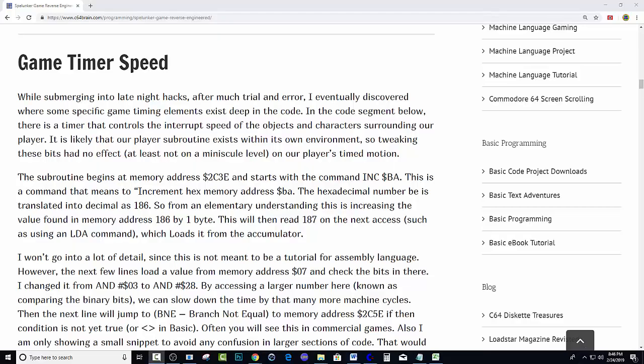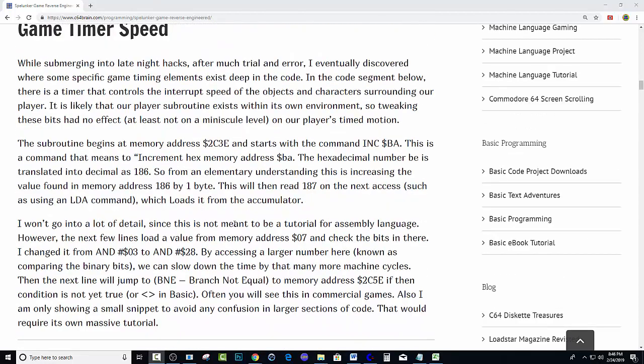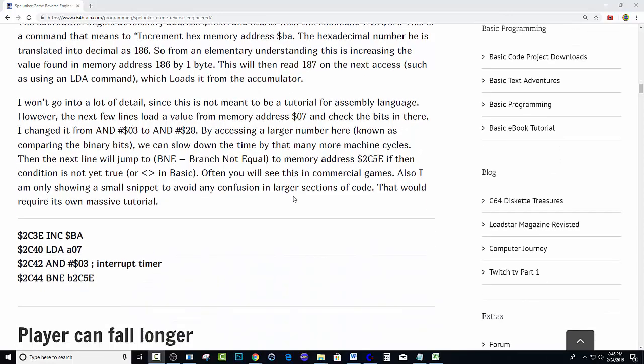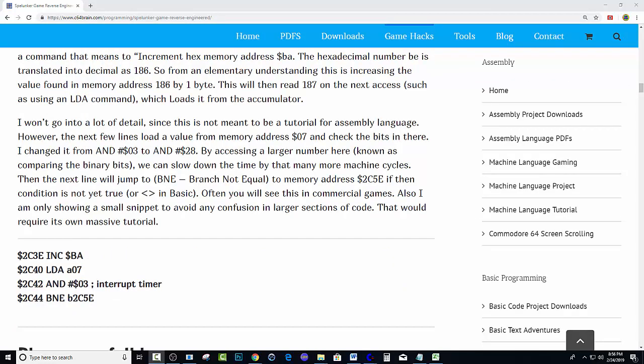This next hack is really interesting — it actually allows you to hack into the game timer speed, which basically controls the raster timing. We're going to go ahead and take a look at that. If you want to read through this on the website you can, but we're going to go to address 2C3E. Let's go into the monitor and get that started.